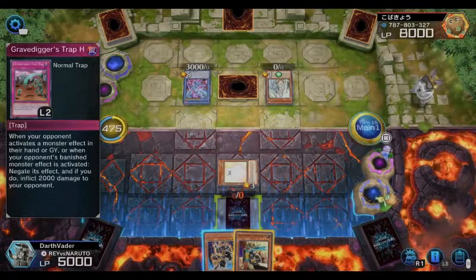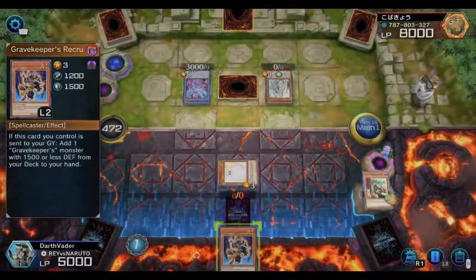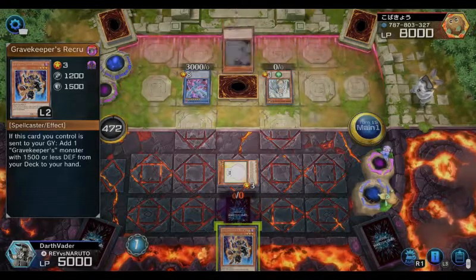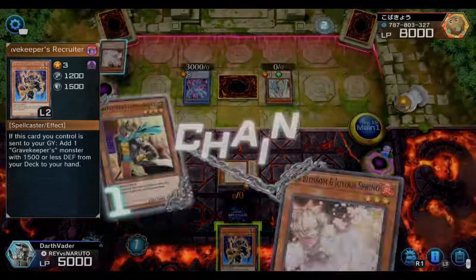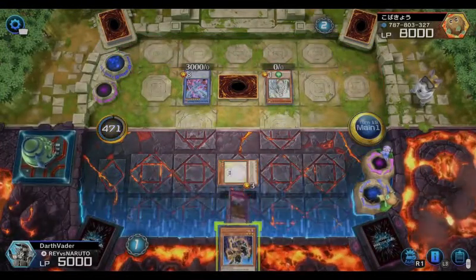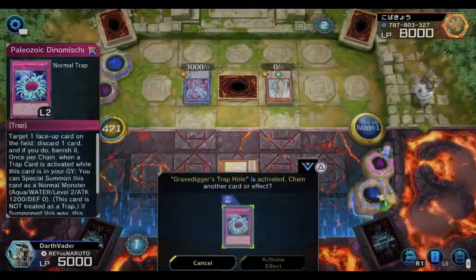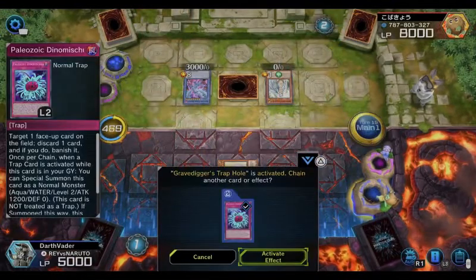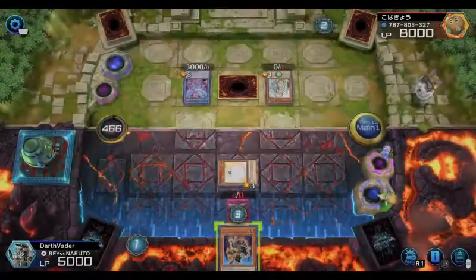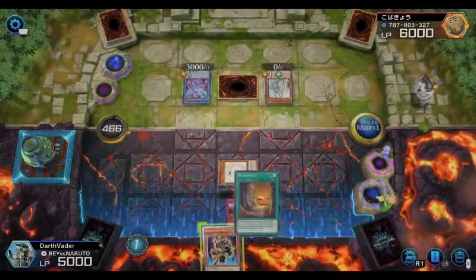I put him back in defense position, I need Necrovalley. I got lucky he had that ritual. Cherry Blossom — he's trying to negate my effect. Nope, I negate you, and you're gonna eat this additional 2000 burn on top of that. I'm telling you, this card is perfect — negate Cherry Blossom and burn for 2000.